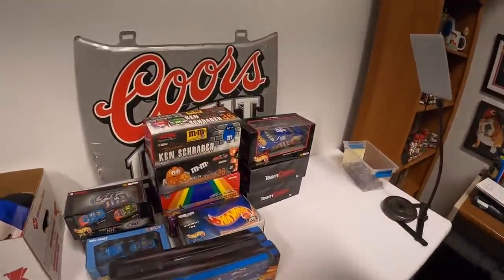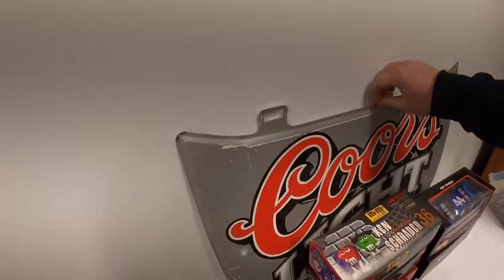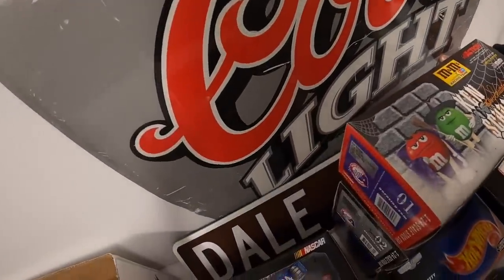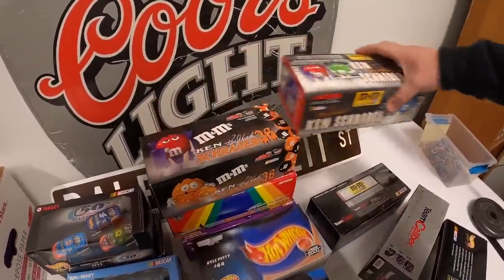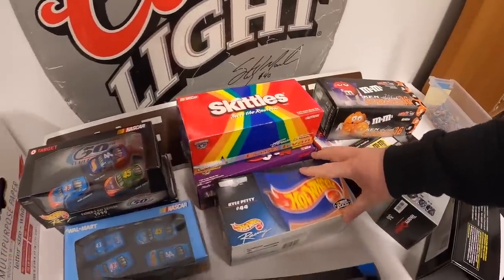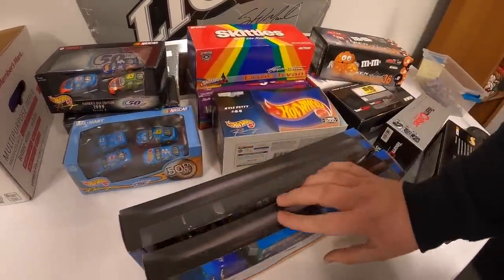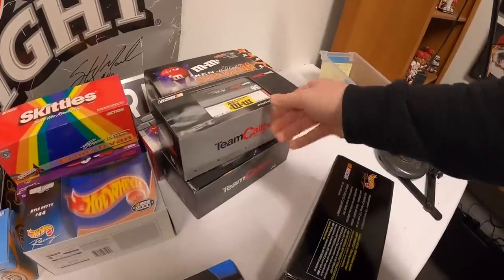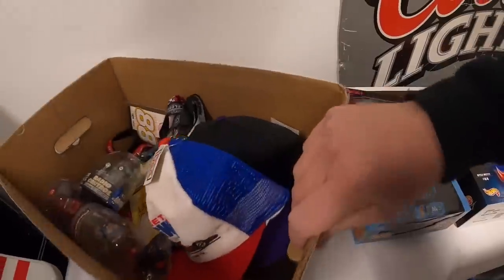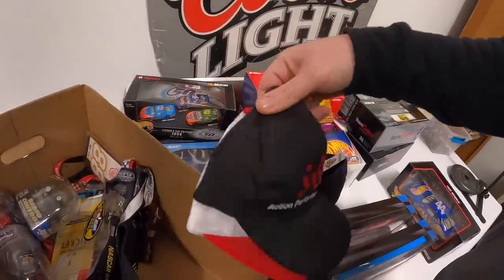I'm back at the warehouse. I'm going to show you everything I got — a lot of it is NASCAR. I got quite a few 1:24 scale cars. I spent a total of $450. Right here we've got a Coors Light metal hood sign, a Dale Jarrett street sign, a handful of Kyle Schrader cars, some Skittles and Ernie Irvin cars. There's quite a few Hot Wheels 1:24 scale and some Hot Wheels three-packs. Got a handful of transporters, Kyle Petty, and all these Team Caliber cars. Here's a box of miscellaneous stuff — Princeton Dragway. Anytime I can find vintage NASCAR hats cheap, I'm going to pick them up.